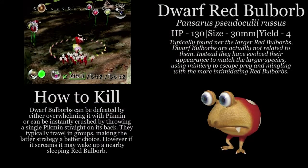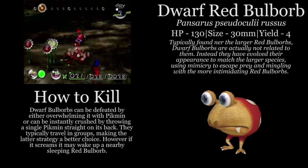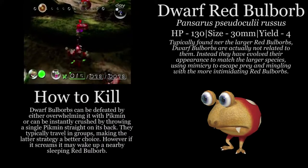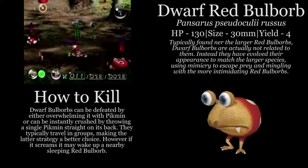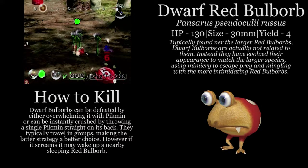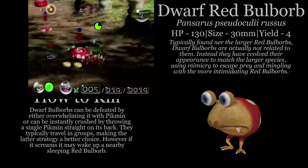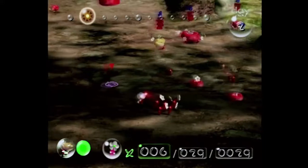And here's our first enemy, the Dwarf Red Bulborb. He's one of three or four of the more common enemies you'll encounter in the game. Pretty basic. As you can see, along with every other creature we will encounter, it'll also have a helpful guide for how to kill it. Basically, throw Pikmin at it until it dies.